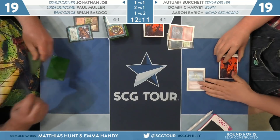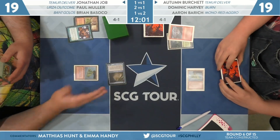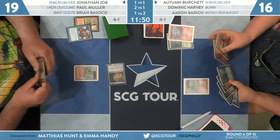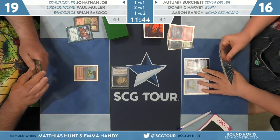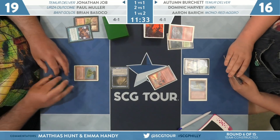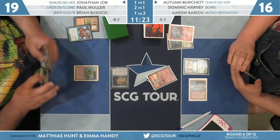It looks like a Misty Rainforest and not a Flooded Grove, so Job is under the assumption that even a Wrenn and Six won't get him back into this game. He needs to be the aggressor and try to get Autumn dead. There was a transform off a Brainstorm, so his hand now is Brainstorm, fetch land, Wrenn and Six — not bad. Autumn attacks down to 16.